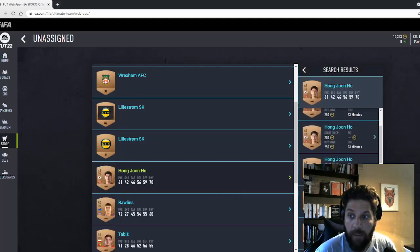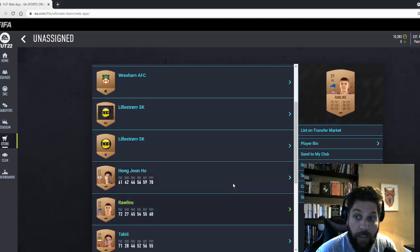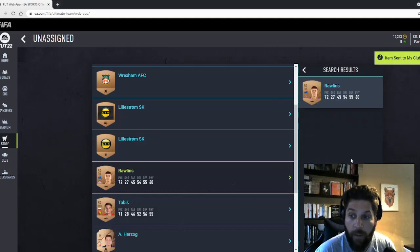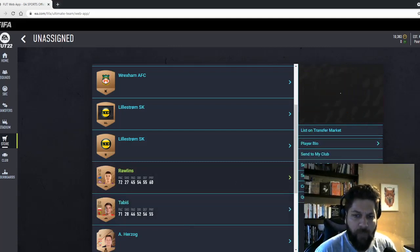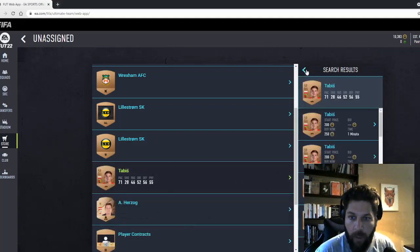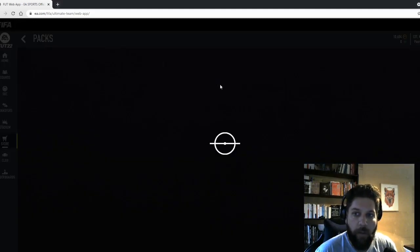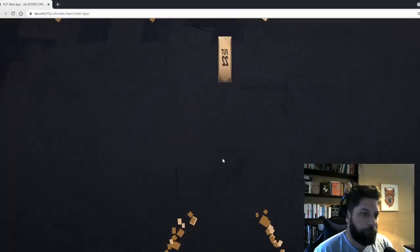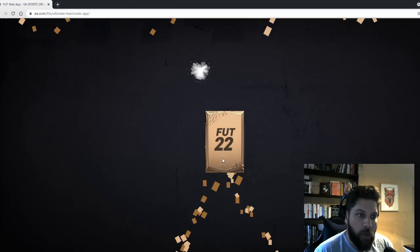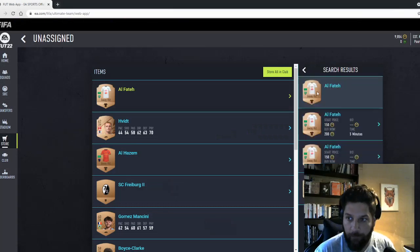Why I want to do the bronze pack method is that even though I'm not making a ton of coins, I'm at least breaking even while packing a lot of cards that add up. I'll probably unlock the market SBC fairly quickly by listing 100 cards. Quick-sell all consumables — like this 221 one, I don't care. You'll pack a thousand of these every week, get rid of them fast. I've played one Squad Battles game; the gameplay is weird, you'll need to get used to it.